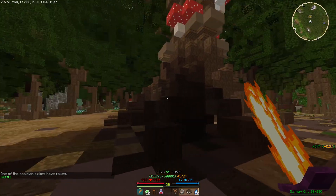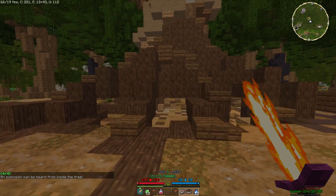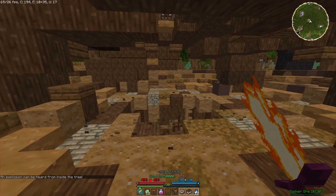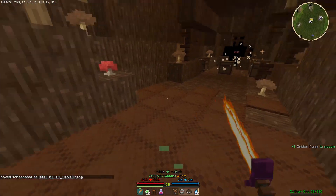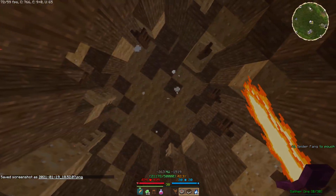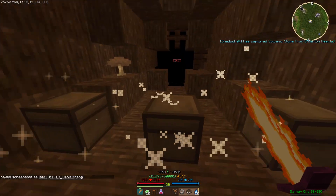So then once all four of them have gone down, there will be explosions inside the tree. And there we go — you drop down and you have a nice little secret alcove underneath the tree with three chests inside.